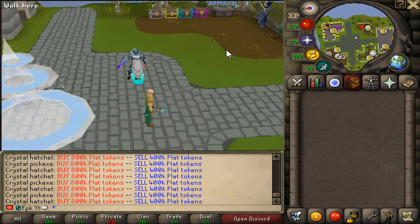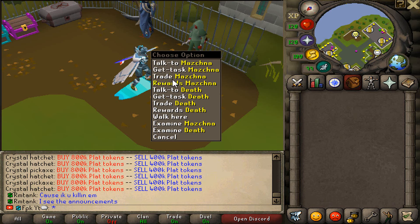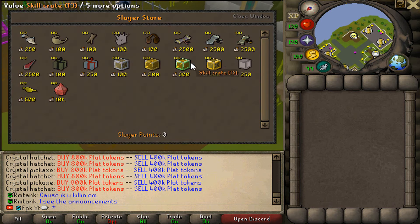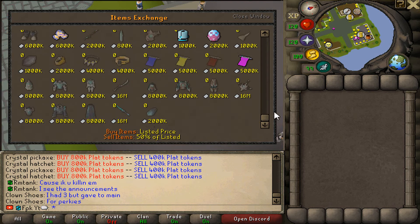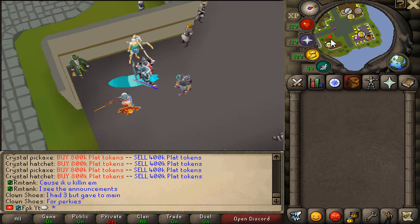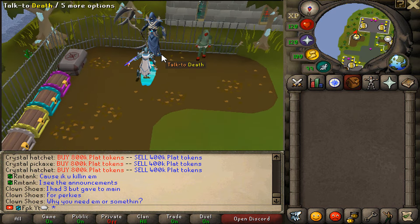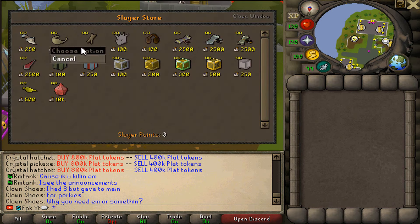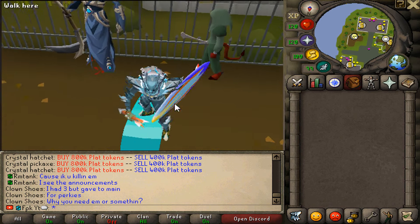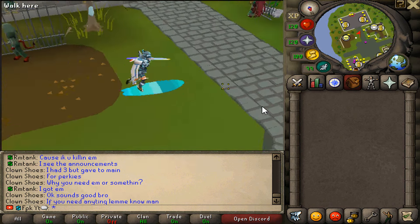Slayer is also a very good money maker as well. Once you get to medium and also hard tasks, the drops that you will be getting will be able to be sold to the item exchange, which will start making you a lot of cash. They have got the Thet Slayer NPC at Midgard RSPS and you can also purchase all these lovely items with Slayer points. Definitely make sure to be doing Slayer because it is a very good money maker in this server.